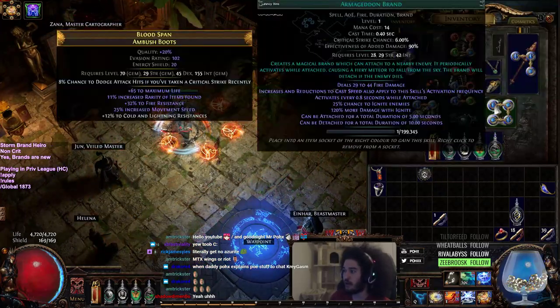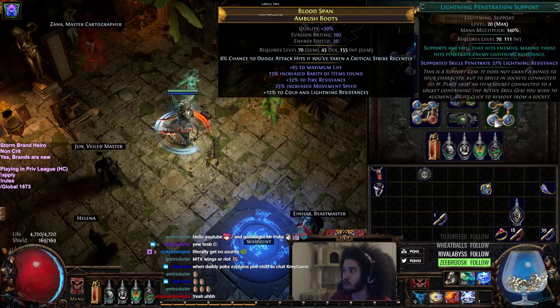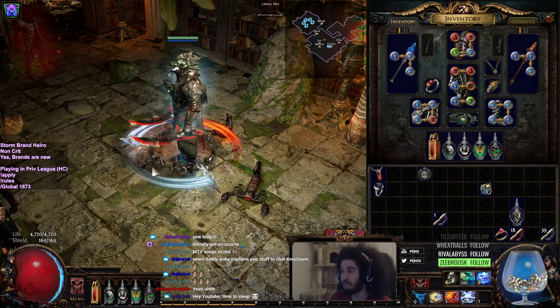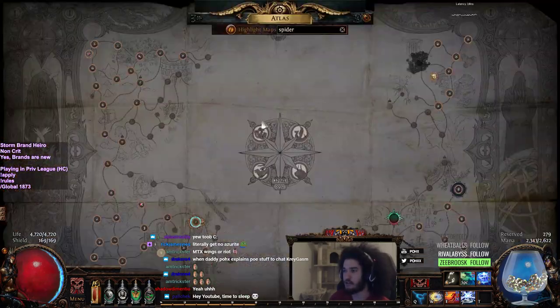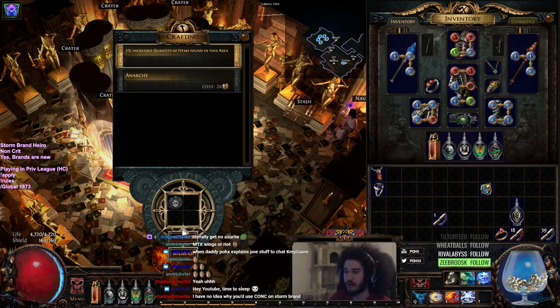Let's do a quick map showcase. I've got Controlled Destruction, Storm Brand, Lightning Penetration, and Faster Casting. I've personally noticed that scaling cast speed for Storm Brand feels very, very nice. This is just a simple four-link. I'd show higher tier maps but I don't want to mess with my atlas right now, so it's just a simple tier 4 Crater map.